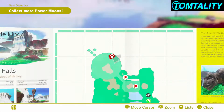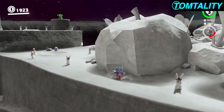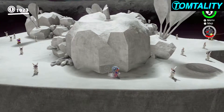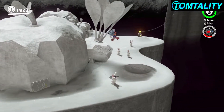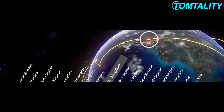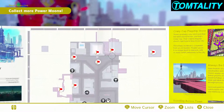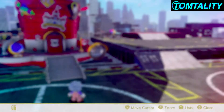Now we have to go back to the moon. The next piece of art is this helipad, which I believe to be in New Donk City. Pretty, pretty sure. So we're in the Metro Kingdom, New Donk City. The Heliport is where you want to warp.